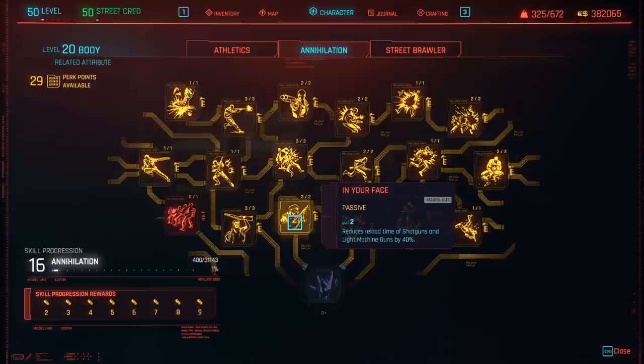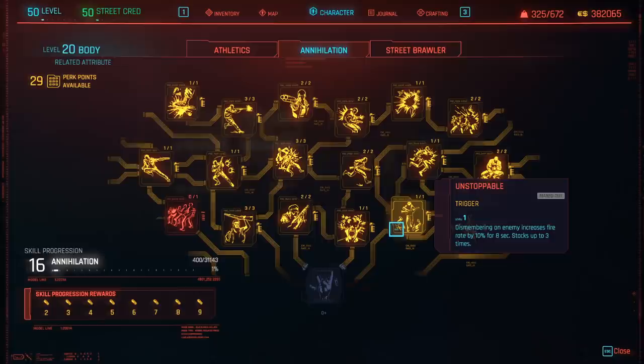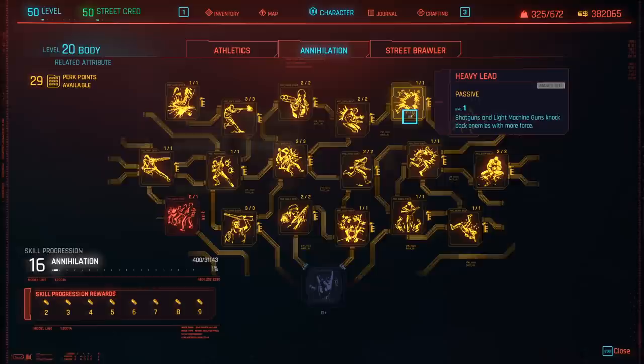Then In Your Face — reduces reload time of shotguns and light machine guns by 40%, which is extremely important, especially with the Mox shotgun specifically. Bulldozer — increased crit chance with shotguns and light machine guns by another 10%. Unstoppable — dismembering an enemy increases fire rate by 10% for 8 seconds, stacks up to 3 times. By the time this is fully stacked, you'll have no ammo left anyway, but it's very nice. Skeet Shooter — deal 15% more damage to moving targets. Heavy Lead — shotguns and light machine guns knock back enemies with more force. This is basically how you make enemies get pushed on the ground by your shotgun bullets, and then they can't shoot you. Other enemies will even fall over them, so it's actually an extremely useful skill for shotgun users.